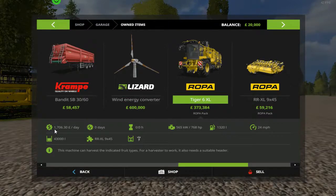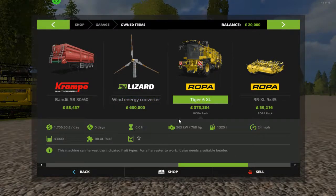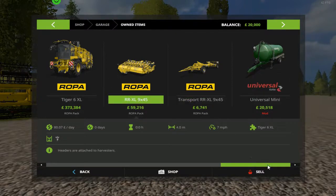If you look at the maintenance costs of this Roper, it's 1,700 pounds a day — so about two hours of the wind turbine income covers that including the header. The Roper is 768 horsepower and can hold 43,000 litres, and only does sugar beet. There's also the trailer for the header, so that's all the Roper collection there.